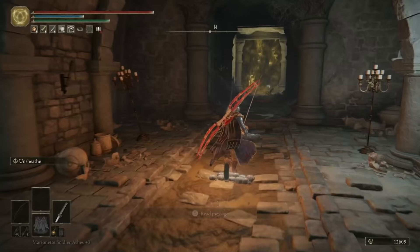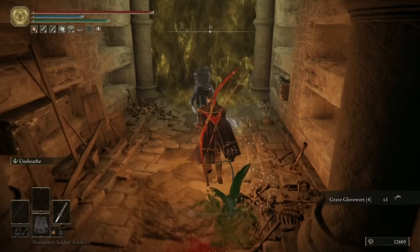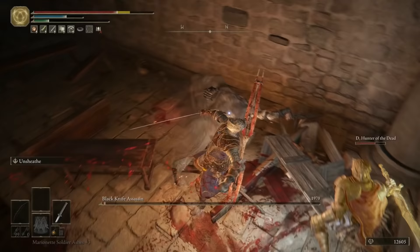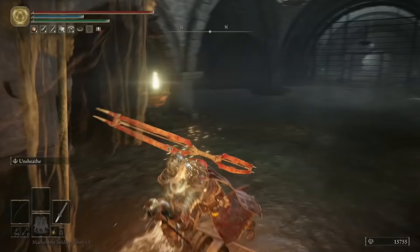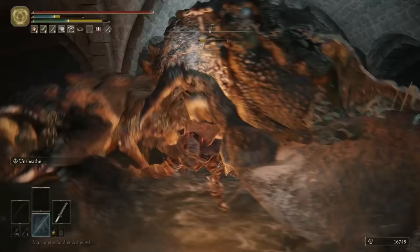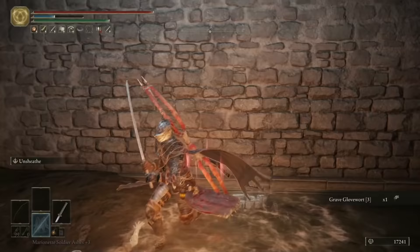Keep running along and you'll get to an illusionary wall. Take it out, grab the Grave Glovewort 4, and before you enter the boss room, summon D — this boss fight is part of his quest, so summon him just to be safe. Once you and D have killed the Black Knife Assassin, you'll get the Assassin's Cerulean Dagger and a Black Knife print key item. Run back to the previous room and jump down the hole in the floor. Take out the skeletons and pull the lever to open the door. Be careful of the giant crab that'll spawn on your right, take out another giant crab at the end of the room, and grab the Rune Arc. Head back up the ladder and you're ready to face the boss.